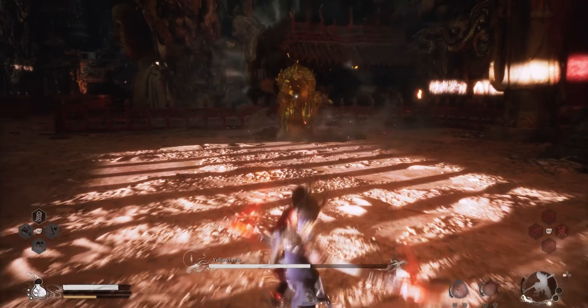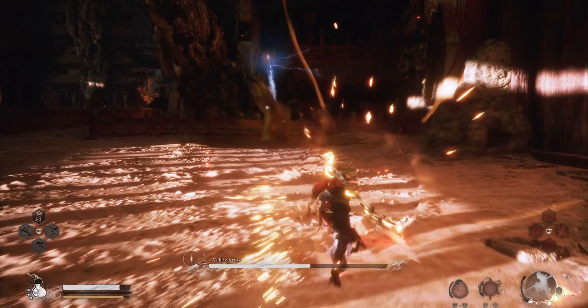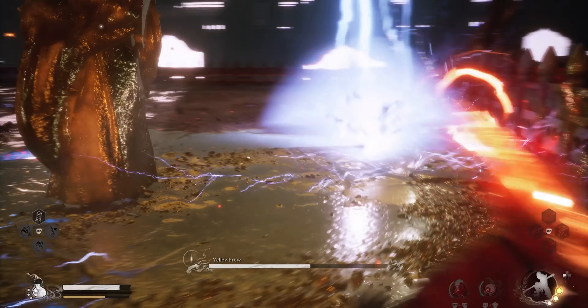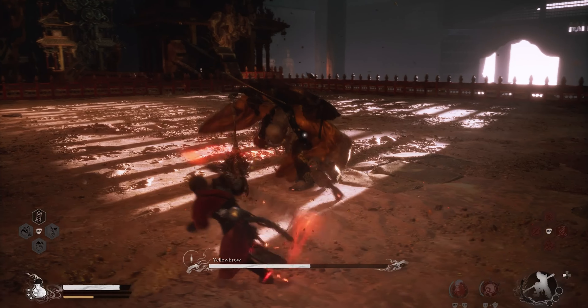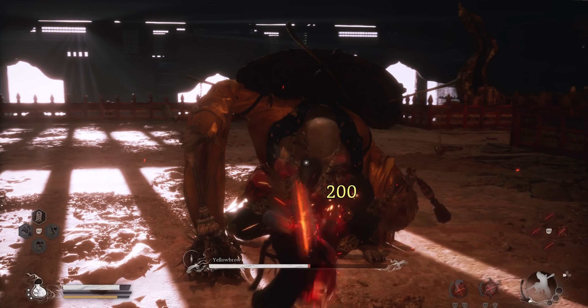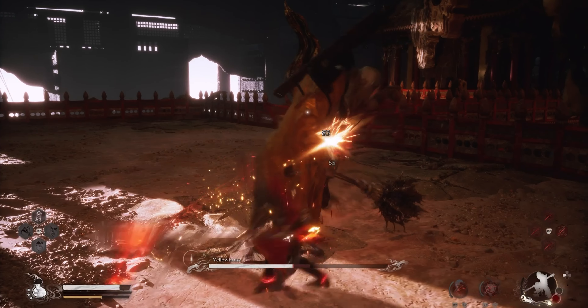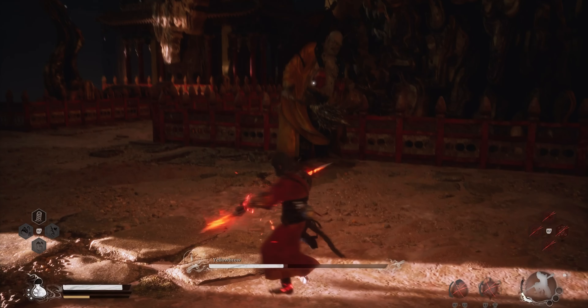From time to time throughout the fight he will turn solid gold, pretty much making him invincible. You can force him to turn back by hitting him with a power attack with at least two charges — one charge isn't enough, two or more. This often staggers him, giving you a good chance to do additional damage. I wade in on him with light combos finishing with Skyfall Strike.